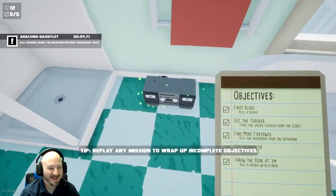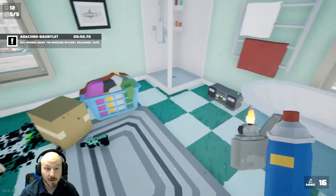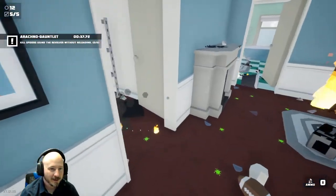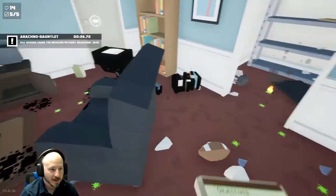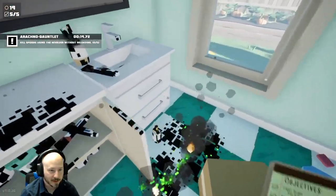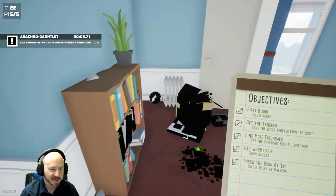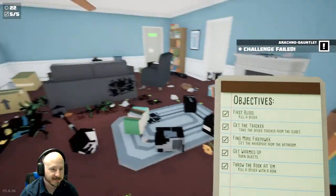Let's see what this is all about - kill spiders using the revolver without reloading. Where's the revolver? Use the revolver - I don't have a revolver. I guess that's something I'm going to unlock later. I thought they would just hand me the revolver but I don't seem to have it. At least these daisies are on fire. We're gonna bring our spider total up here though. Can we even kill these things without the revolver? Challenge failed big time - I didn't get a revolver. Oh well, I feel like that's something we'll unlock later.